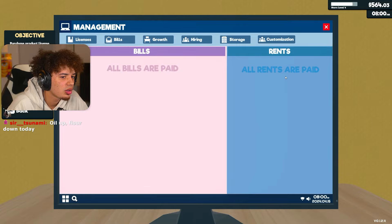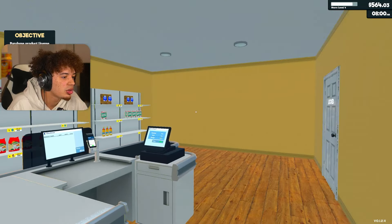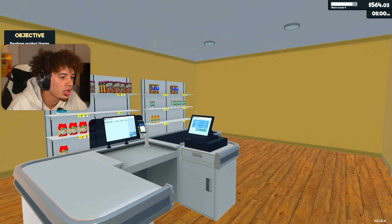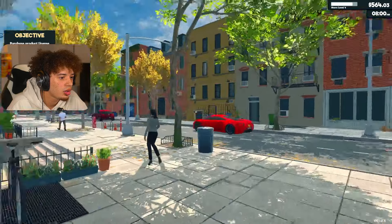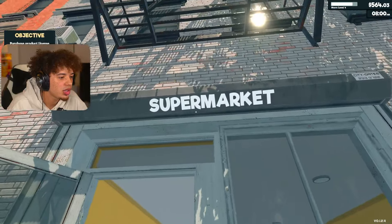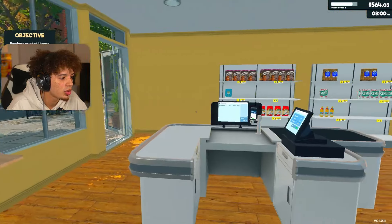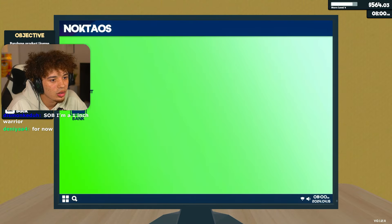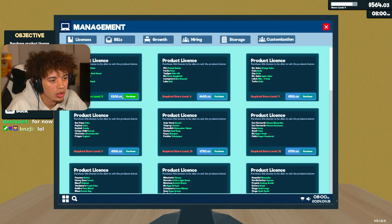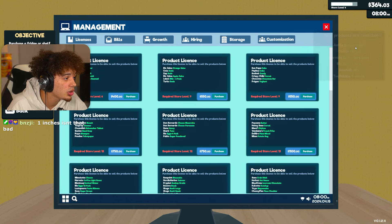How much is the bill? This building is $20 a day to rent? That's only $600 a month. And why does this not say Crypt Mart? That's actually super cheap for a building to rent. We need product license - we're going to lock this in. Boom. We just got bottled water. Oh, we actually got a bunch of stuff. I thought it was just water.